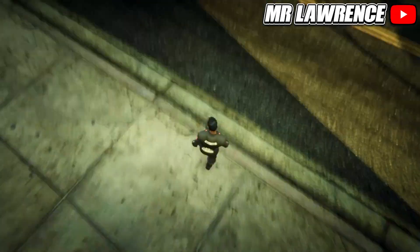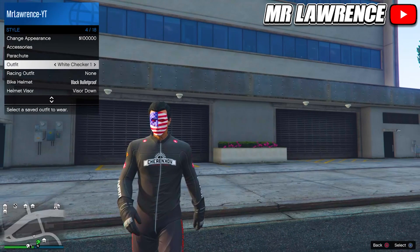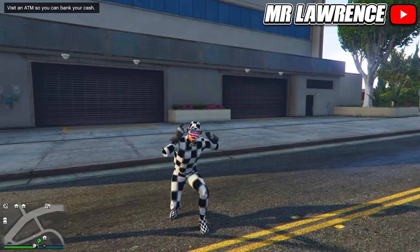Now we will make the third checker outfit. Come over to tops, then go to sport tops and purchase the grey razorback, number 50. Save this outfit in slot number 5.